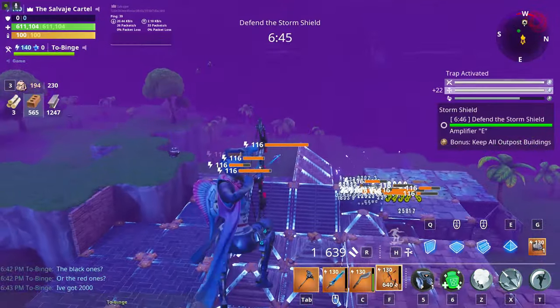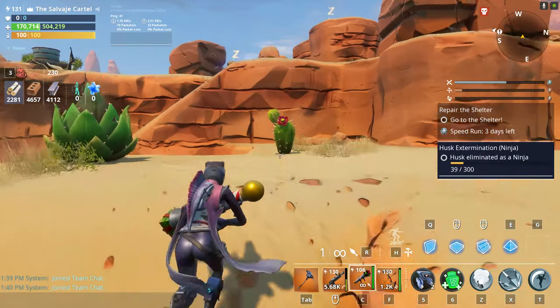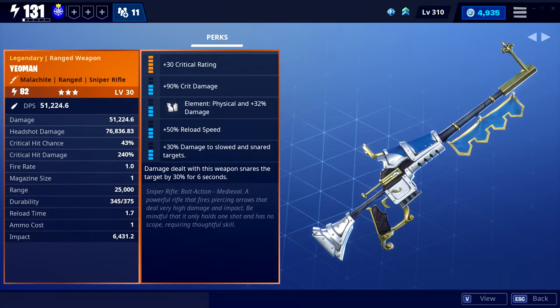Santa's Little Helper Rocket Launcher is also very good from the Year Two Birthday Llamas, and I would rock it with critical rating and triple critical damage — that's what most players run with it.